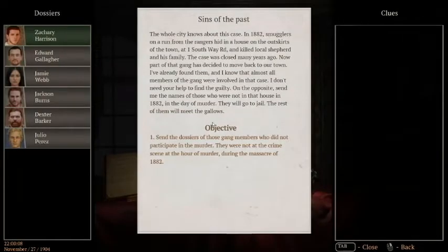The whole city knows about this case. In 1882, smugglers on a run from the rangers hid in a house on the outskirts of town at 1 Southway Road and killed a local shepherd and his family. The case was closed many years ago. Now part of that gang has decided to move back to our town. I've already found them, and I know that almost all members of the gang were involved in that case. I don't need your help to find the guilty. Send me the names of those who were not at that house in 1882, on the day of the murder. They will go to jail. The rest of them will meet the gallows.